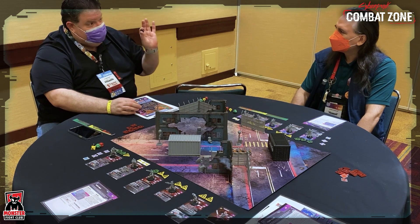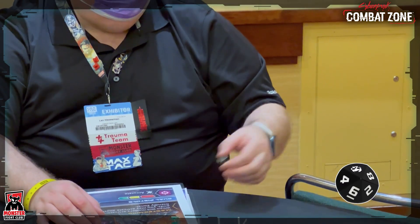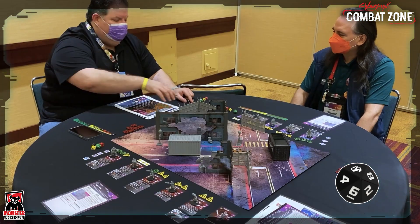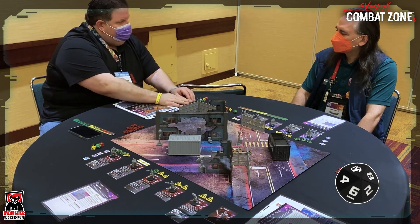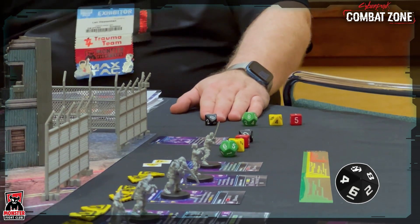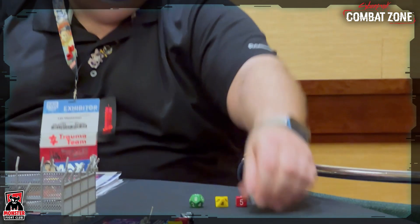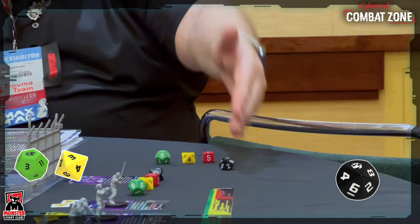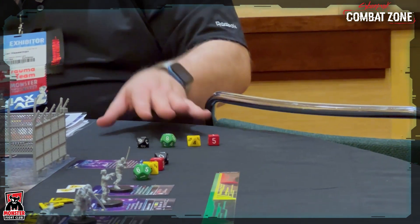The other piece of the mechanic is the ten-sided black die — this is the object die. This is the die when you're not shooting somebody but targeting an object. You use this die to represent what you're trying to do. If I'm climbing a building, that's not targeting somebody — you would roll the black die and I would roll my action die to try and climb the building. If that's higher, I fall. That's where the die system works.